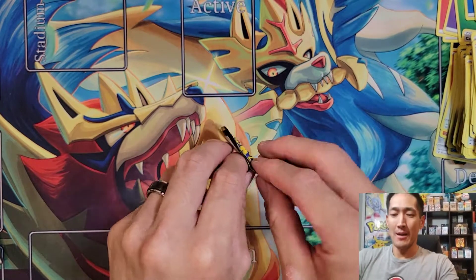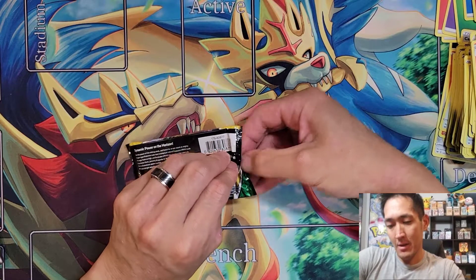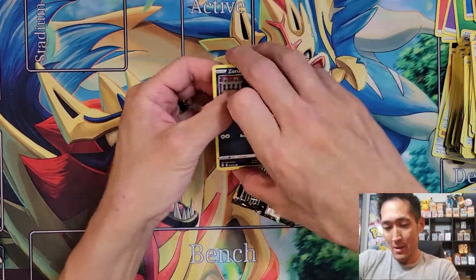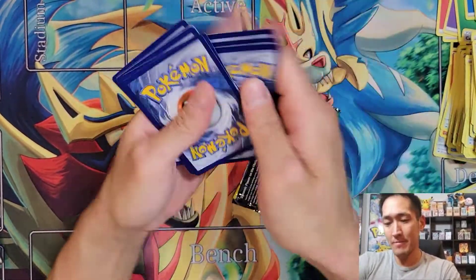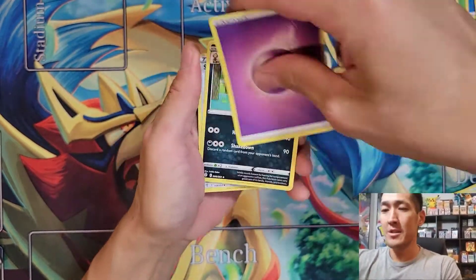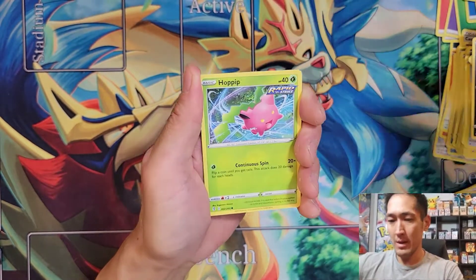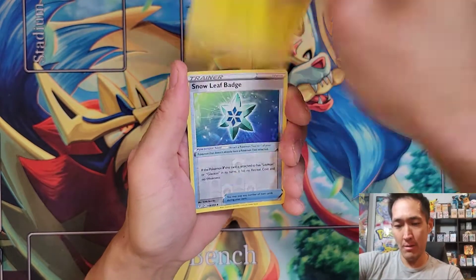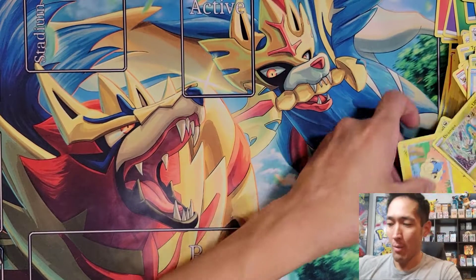It all comes down to Evolving Skies. Psychic Energy to start. Pulls: Scrafty, Snowleaf Badge, Hippowdon, Zorua, Heliolisk, Tentacool, Dino, Milreep, Snowleaf Badge Reverse, and Drampa. Womp womp womp.